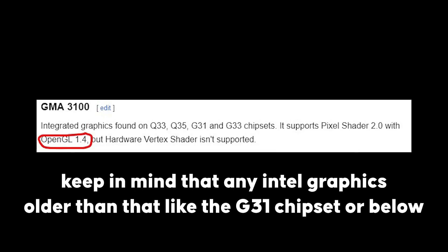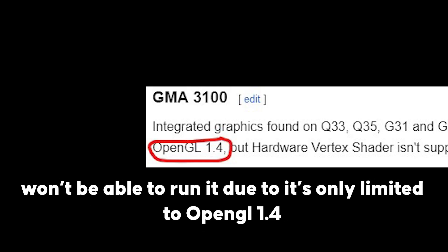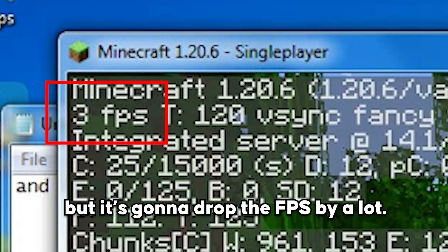This chipset supports up to OpenGL 2.1 — just enough to run Minecraft 1.16.5. Keep in mind that any Intel graphics older than that, like a G31 chipset or below, won't be able to run it since it's limited to OpenGL 1.4. For those, you'll have to follow my other tutorial that replaces graphics with a software renderer called Mesa, which supports up to OpenGL 4.5 and can even run 1.17+, but it will drop FPS by a lot.